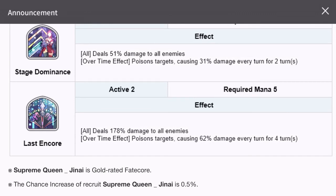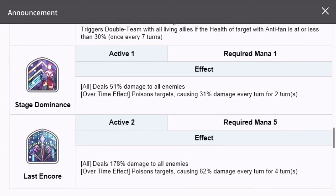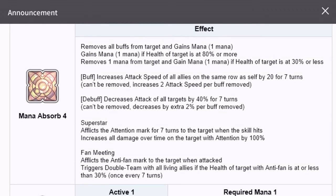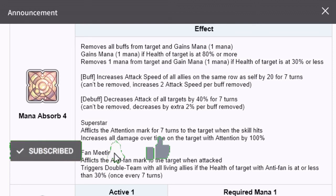Active 2 is also the same as the current version: 178% damage to all enemies, poisons the target causing 62% damage every turn for four turns. So there is no change at all in Active 1 or Active 2 — the percentages and duration of over-time effects are identical. The only difference I see is that we don't have charm and we don't have mana gain.